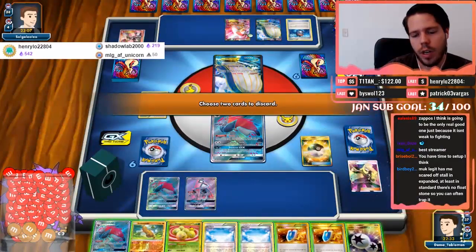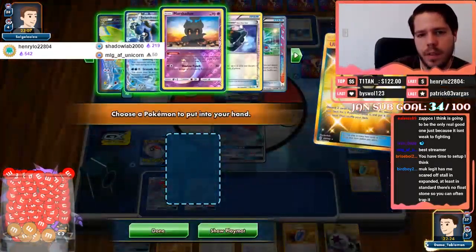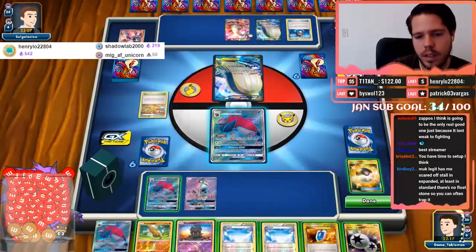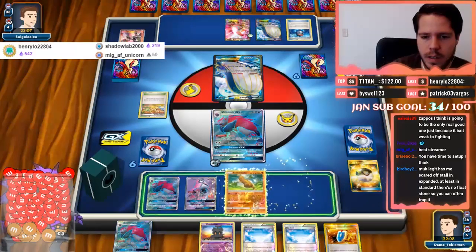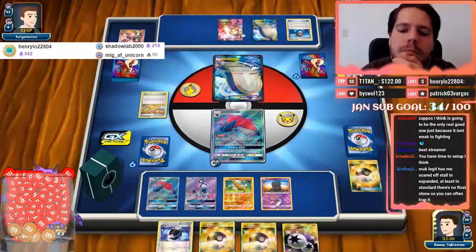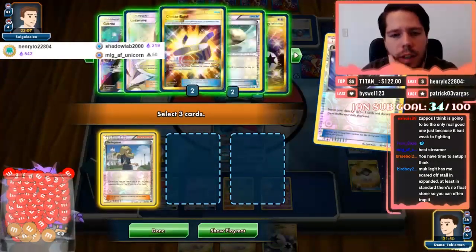I think I'm gonna go for Marshadow here. Oh, I can Quaking Punch the Lads — it's gonna take a while to KO but I certainly can do that. Yeah, let's wing it. And then Let Loose. I'm really banking on getting the combo here. So I'm gonna discard one of the Delinquents — if I get VS Seeker I'm good.